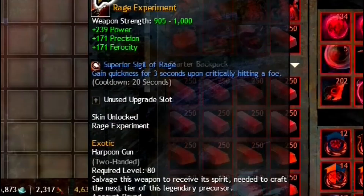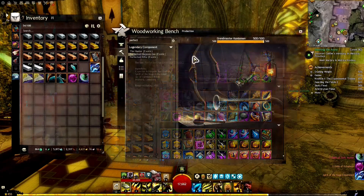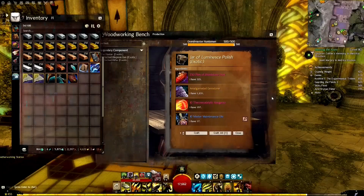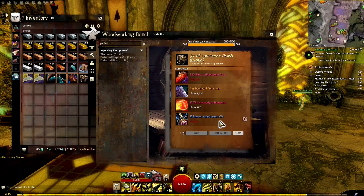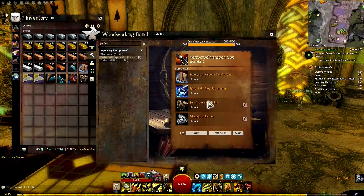We go back to our Huntsman and salvage our Rage Experiment to retrieve its Spirit. Now we type in 'Perfected' and craft the Jar of Luminescent Polish — we needed some extra Bloodstone Dust, so we grab some. Next we craft the Prismatic Lodestone using one of each of the required components.